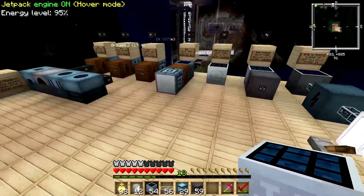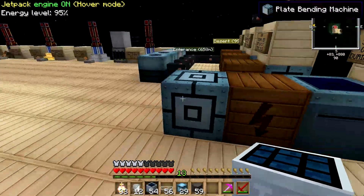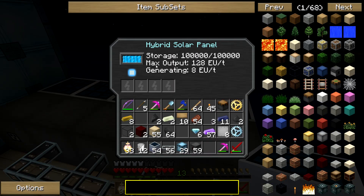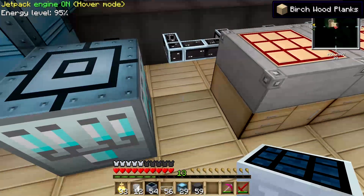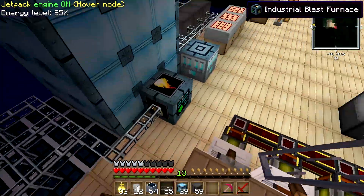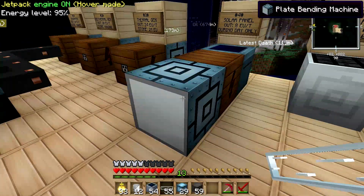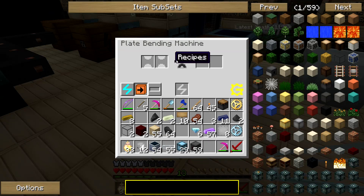Take that ingot and you have to put it into a plate bending machine. Notice I'm using a 128 EU per tick power supply — these machines can only take 128 EU per tick max input. If you put anything higher than 128 into these machines, they'll blow up. Likewise, if you put anything more than 32 EU per tick into lower-tier machines, those will blow up too. So do some research and you'll figure out the right power tier for each machine.